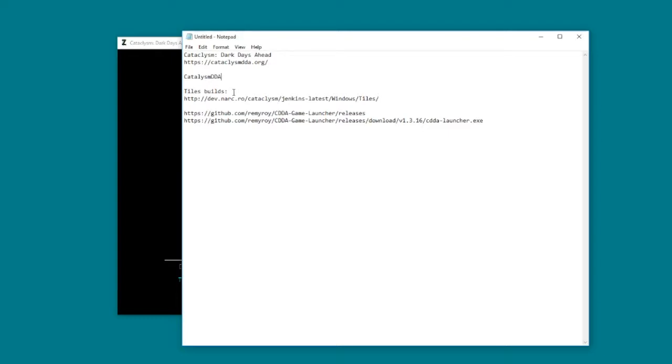There are two ways of running this. It's a very old game like Dwarf Fortress, but it does have a tiles mode. I'd probably recommend doing that as a last resort, because the most preferred way of downloading and managing your install of Cataclysm is to download the CDDA launcher. I'm using the 1.3.16 launcher, and it'll make your initial setup and configuration so much easier.